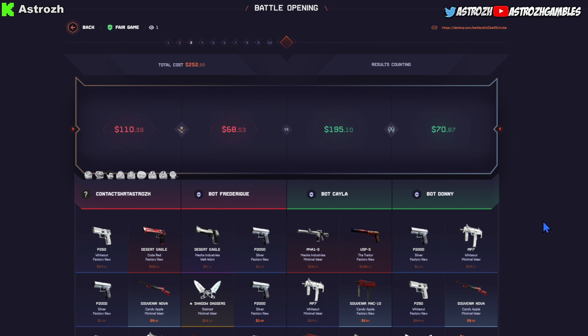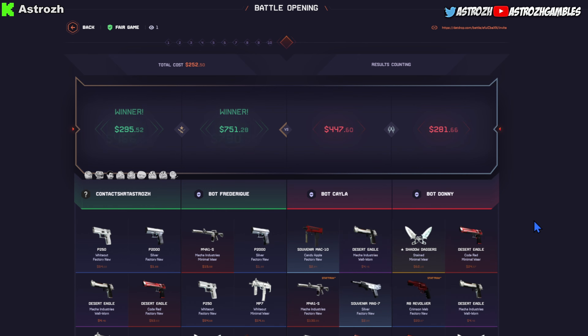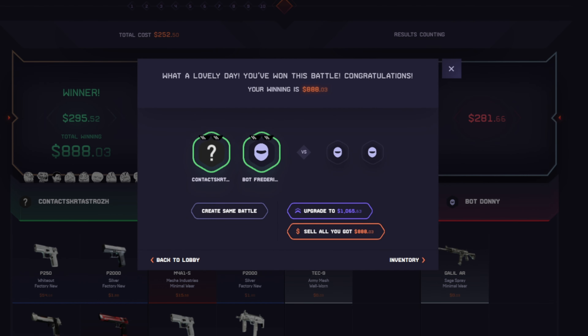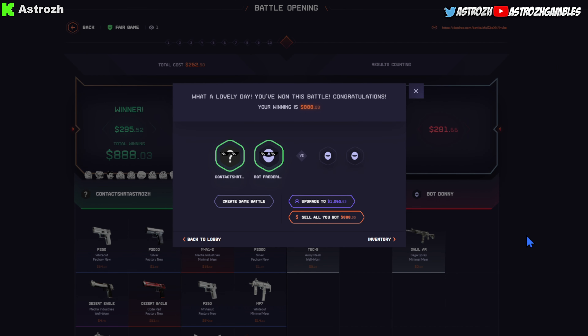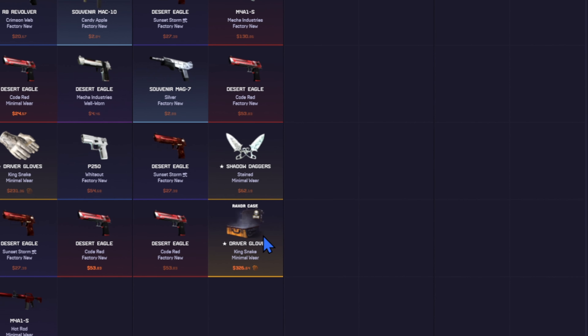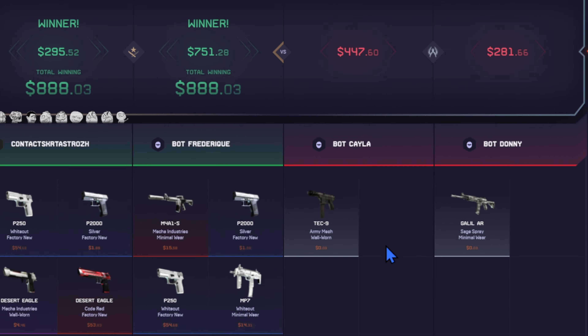Frederick pulling the gloves for us — $500, insane! Total winnings: $888, let's go! $252.50 into $888.03 — absolutely insane. W! Shoutout to Frederick for pulling the driver gloves, which we needed to hit there.